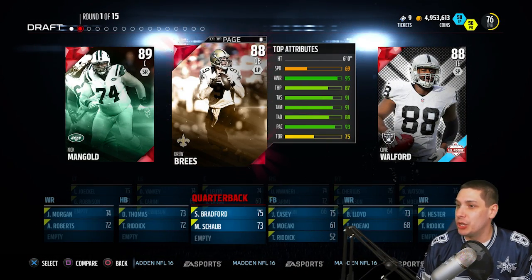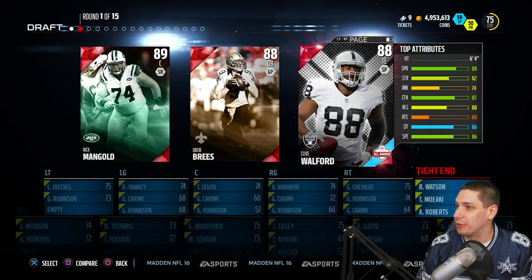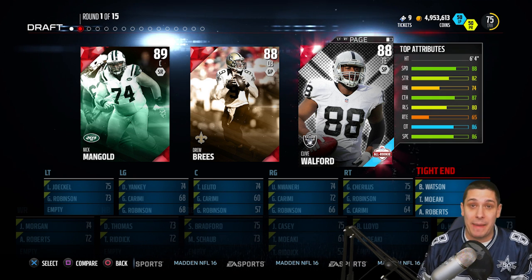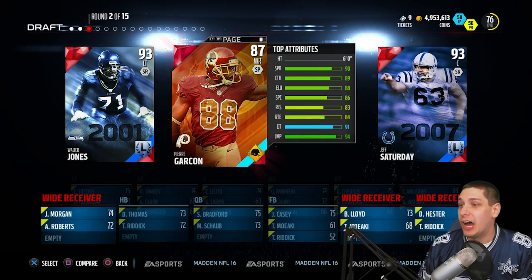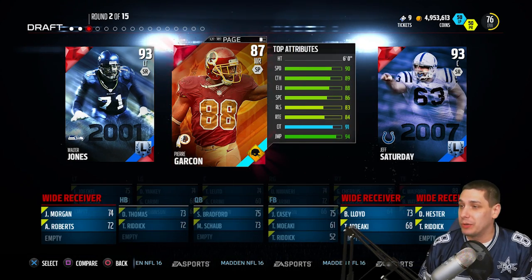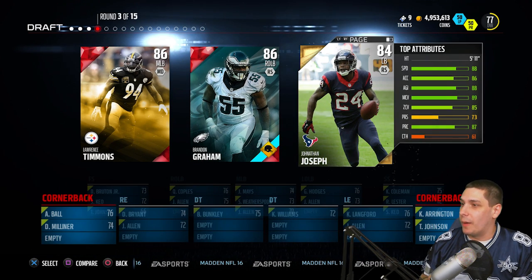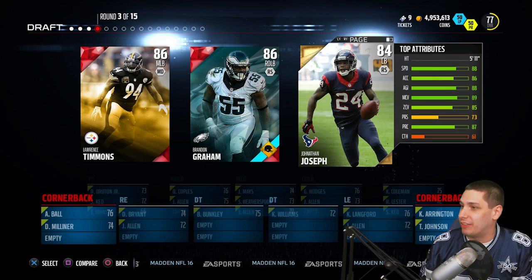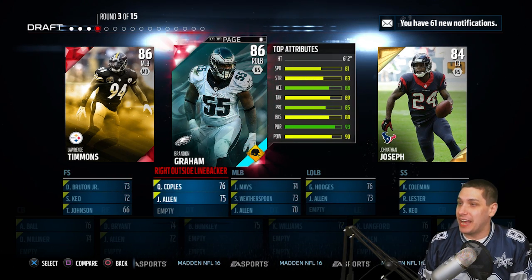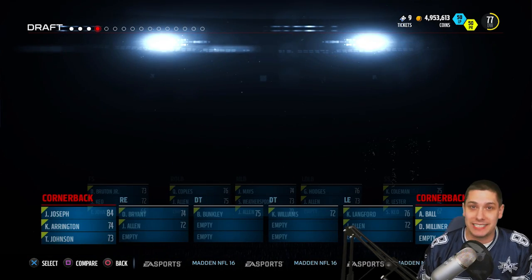First pick and we get an offensive lineman and a quarterback — definitely two slow players. Clive Wolford comes in at 88 speed, and I actually like to throw to my tight end quite a bit, so that's not that bad of a pick. Next round, we get a wide receiver. I would love to pick Walter Jones because we need a good left tackle, but we go with Pierre Garçon — he's certainly the fastest. Then Jonathan Joseph: at least we're getting a good cornerback. He has good man coverage and zone coverage for a gold card.